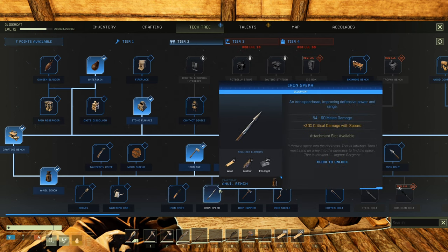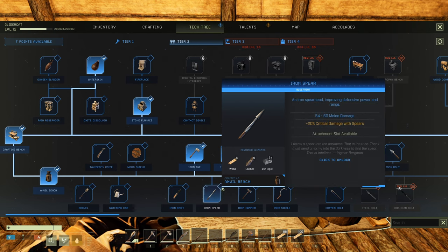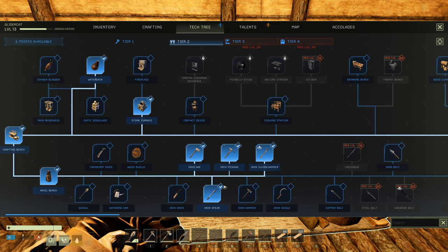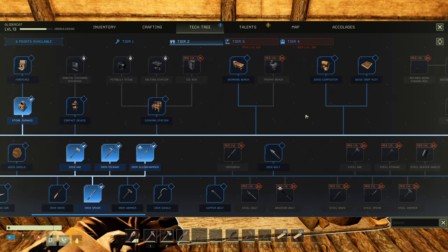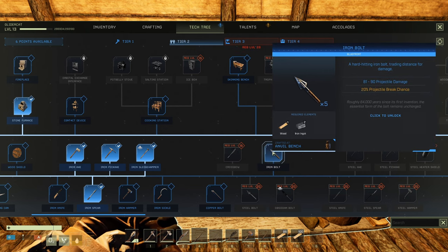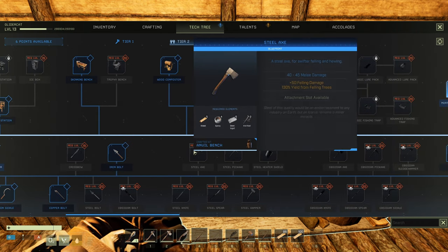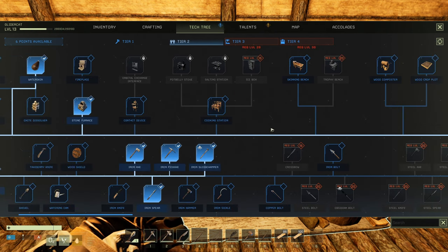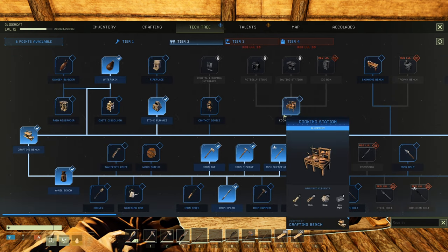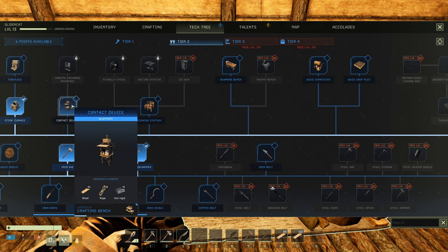Naturally we're going to want the spear — let's use the skill point for that. Look at the construction cost: 24 iron ingots. We're going to need to find a lot of caves or some of these nodes that we can mine forever. Iron arrows — I almost don't want to give up the iron. I imagine we're going to have harder enemies to fight as we play on. There's something I wanted and I can't remember what it was.